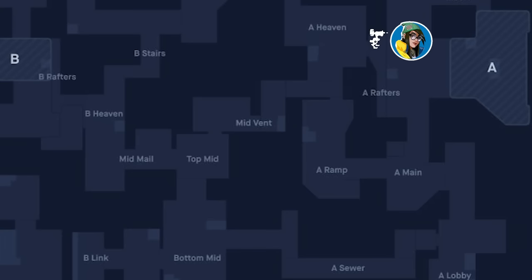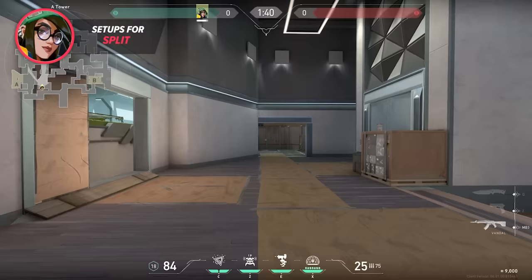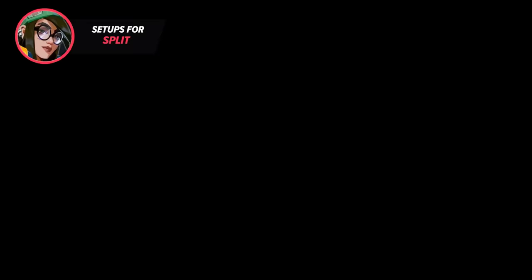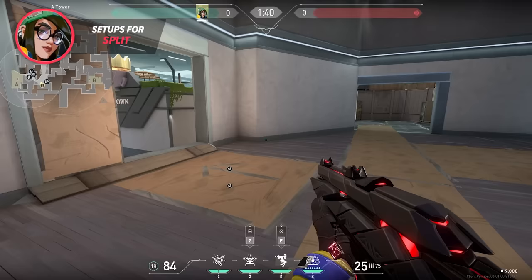Starting off on the A bombsite on Split, many Killjoy players run into the same problem: you set up all of your utility in A main just for the enemy team to run up the ramp and split the bombsite, forcing you to fight enemies from three different locations, or they kill the ramp player and rotate to B through vent. When teams are doing this, I first like to place my turret on this box in heaven where either myself or my teammate will be playing. This turret holds the top of the map and the vent push in case the enemy breaks through mid, giving your team an advantage contesting these angles. I then like to pair this with an Alarm Bot and nades at the entrance of A main — this defends against lurks if I'm not playing the back side, and the nade helps split the duels from the rest of their team when they enter and prevents enemies from hiding in cubby.